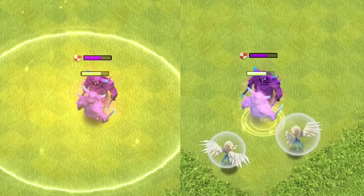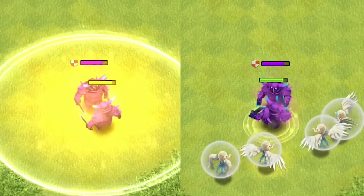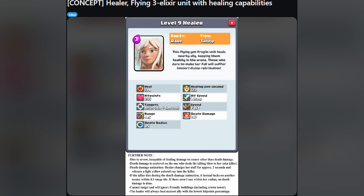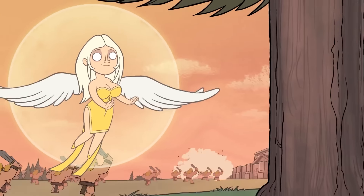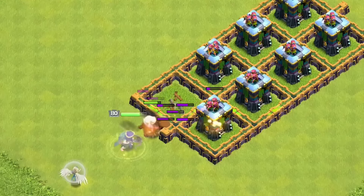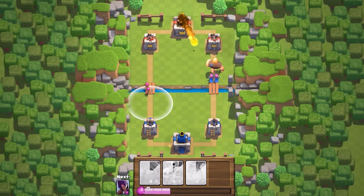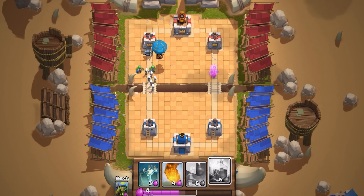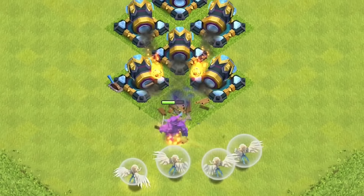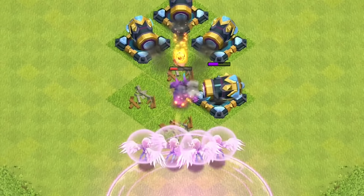Players were curious about why the heal spell and the healer weren't included in Clash Royale. Many believed that if implemented correctly, these features could have been highly effective. Players even created and shared their own card ideas, complete with their own stats and descriptions. However, Supercell had valid reasons. In Clash of Clans, the healer only healed friendly troops and would remain stationary if there were no friendly troops nearby — a mechanic that would not work in Clash Royale's dynamic environment where every troop constantly moves toward the enemy.